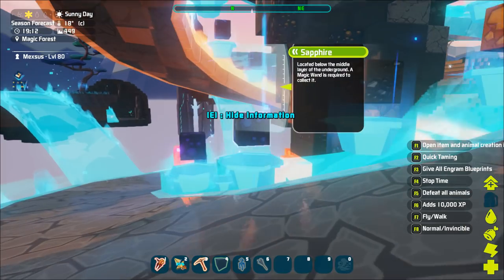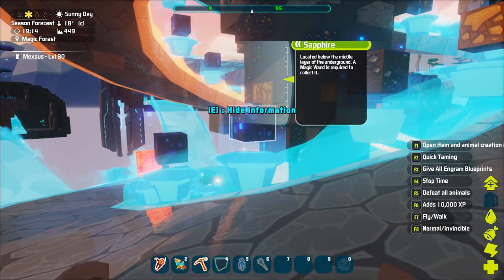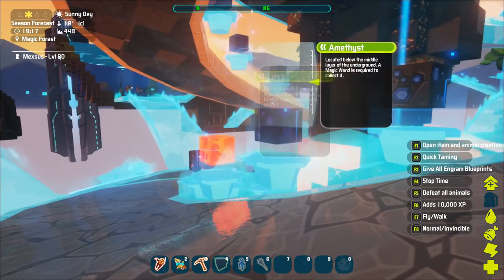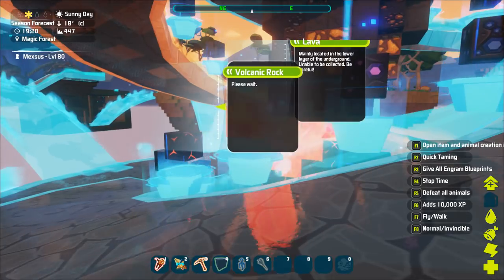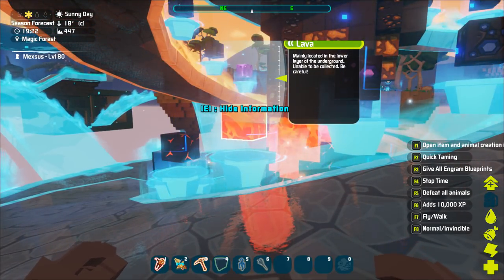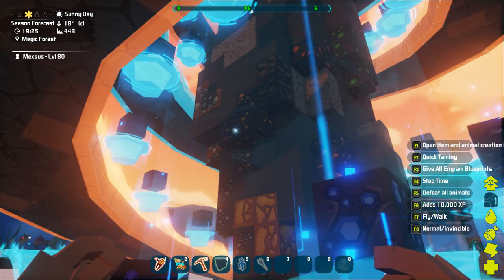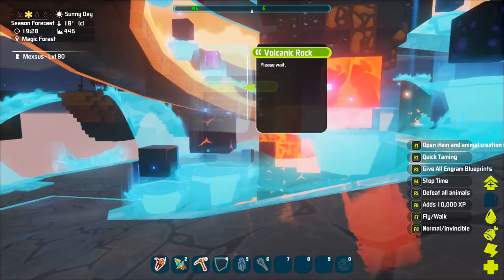Sapphire - located below the middle layer of the underground, a magic wand is required to collect it. So you have to use the wand to collect some of these resources. This one also requires a magic wand. Lava is mainly located in the lower layer of the underground and is unable to be collected - be careful. As we're going down, it's also showing the different nodes in the ground, showing the blocks kind of blending in so you get an idea of what they look like.